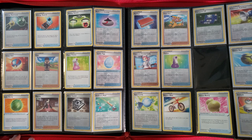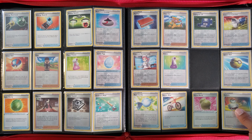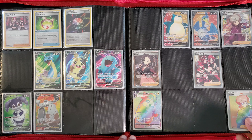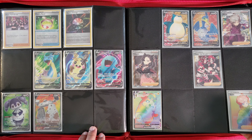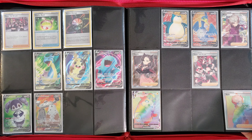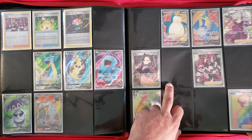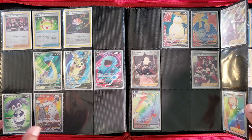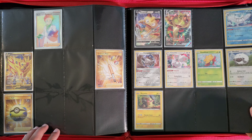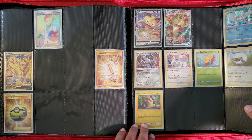This next page is where it gets exciting — we are missing Professor's Research, which goes right there, but here's where it gets exciting: we have most of the full arts. We do have the Rainbow Rare Professor but we don't have the regular version — I believe she goes here. I actually do have a version of Professor but it's in my other binder because I have a binder for just full art trainers. If you guys want to see that binder, leave it down in the comments and I'd be happy to show you my full art trainers.